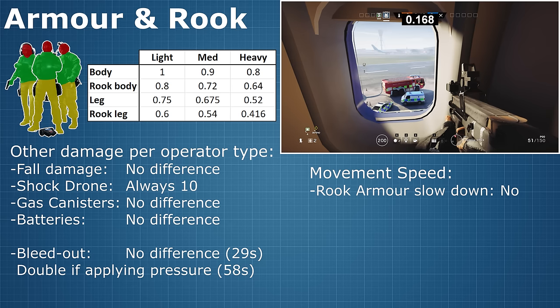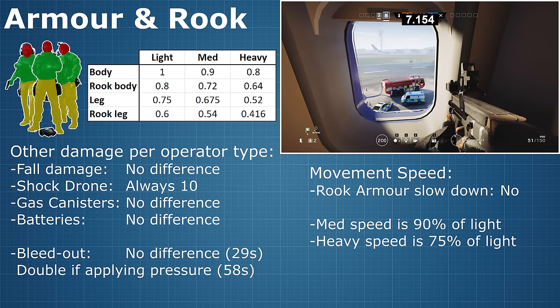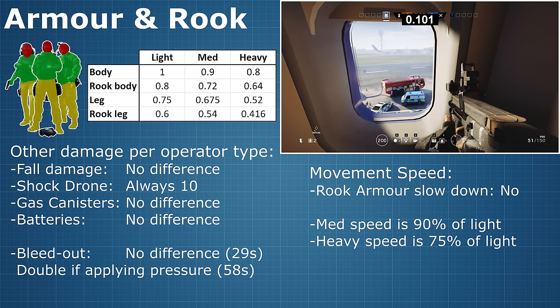And last but not least, let's do a speed comparison between the three different armour types. The results were consistent: medium armour is about 90% as fast as light armour, while heavy armour is about 75% of the baseline speed.